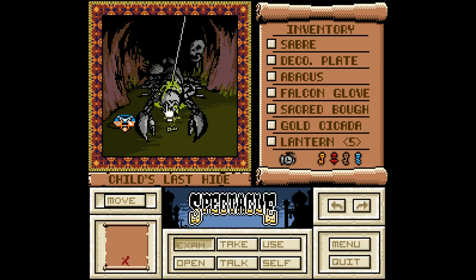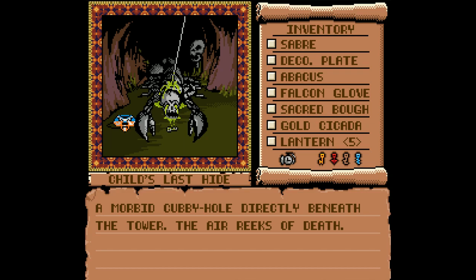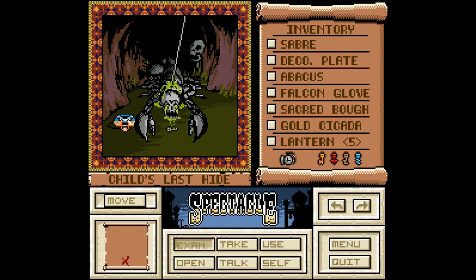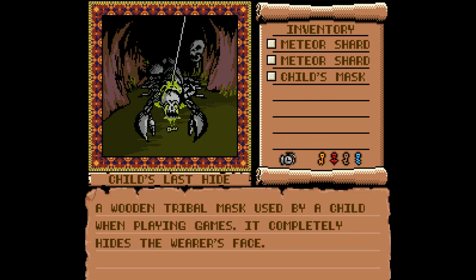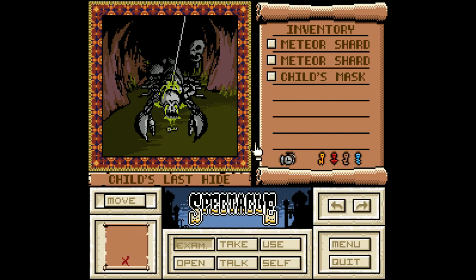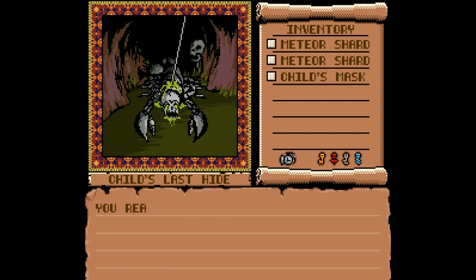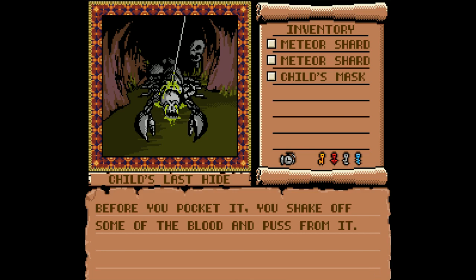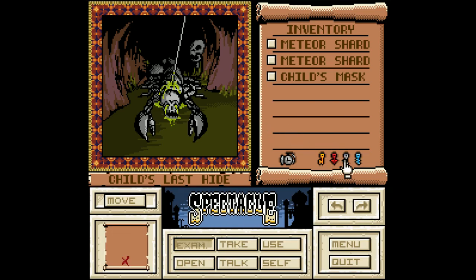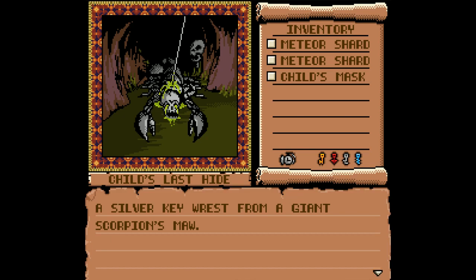Morbid cubbyhole — it reeks of death, you're looking at it right here. There's a wooden mask on the ground. A wooden travel mask used by a child when playing games; it completely hides the wearer's face. And there's a key on the ground — you reach down near the dead creature and take the key. A silver key — I was guessing before it'd be yellow, red, blue, and green. I was close.